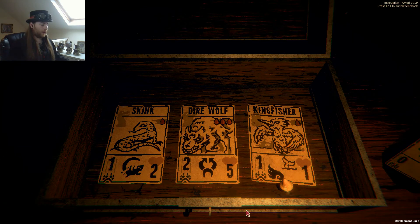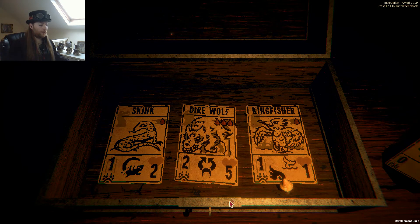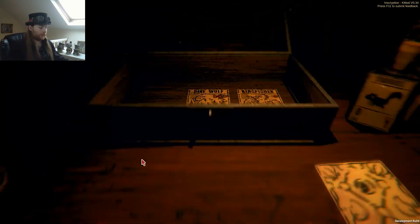What do I have on offer here? Another kingfisher — I don't want those things, they're bloody useless. I don't want the dire wolf either, it's too expensive to summon. Which is ironic because I've been given two black goats — I could have summoned it. I'll take the skink.